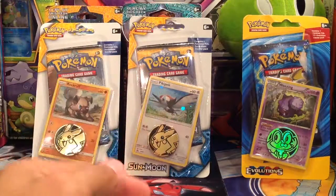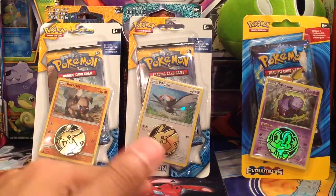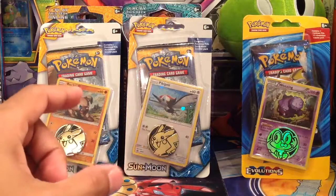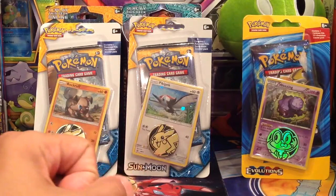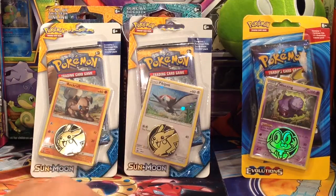What's up YouTube, Poketali Plus back again with another opening. Today I'm going to be opening two Sun and Moon blister packs that come with a promo card and a coin, as well as one Sun and Moon pack each, and an Evolutions blister pack, which also comes with a promo card, a coin, and then a pack of Evolutions.